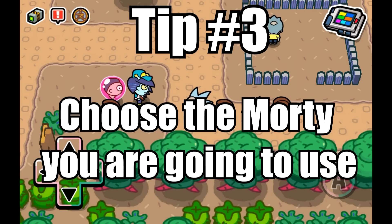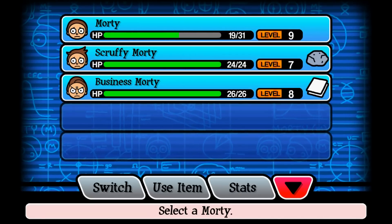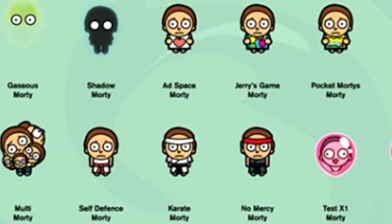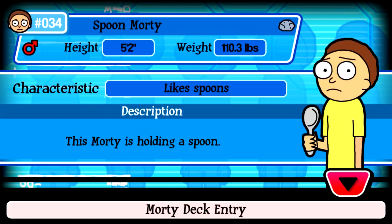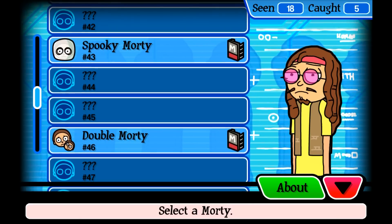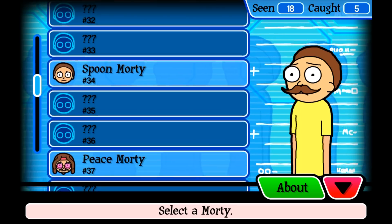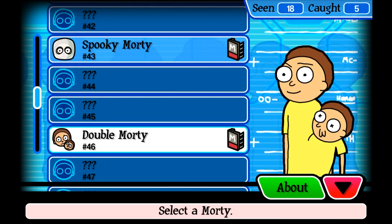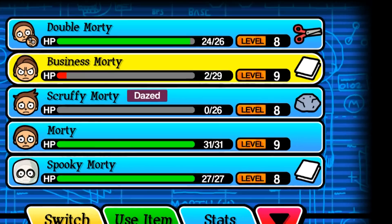Tip three is to choose which Morty you're going to use before you enter a battle. Your opponent is always going to send out the Morty directly behind them, so just look at the Morty behind them and decide which one would be best to fight it. If you have seen your opponent's Morty before, you can find its type by checking the Morty deck and then selecting the best counter — for example, if your opponent is going to use a rock Morty, you send out a paper Morty. If you haven't seen your opponent's Morty before, you can usually guess its type just by looking at it. For example, Greaser Morty is rough and Spoon Morty has a hard spoon, so these are rock types. Peace Morty is peaceful and non-harming like paper. Advertising Morty is carrying a paper-like sign, so it's also paper. Mustache Morty has facial hair which can be cut, so it's scissors. And Double Morty could be cut apart to make two Mortys, so it's also scissors.